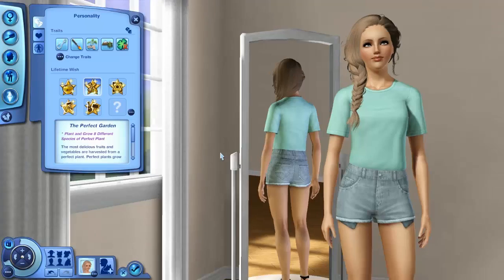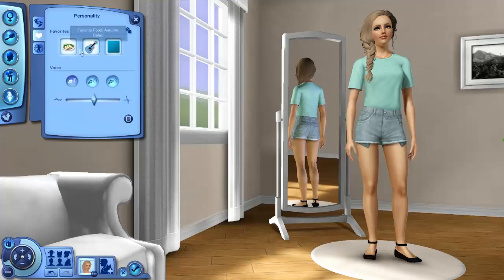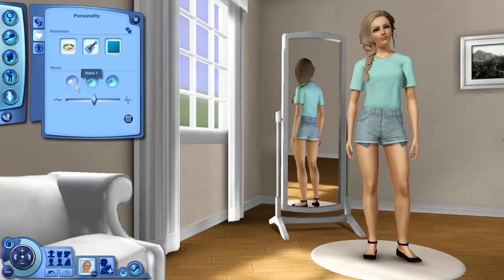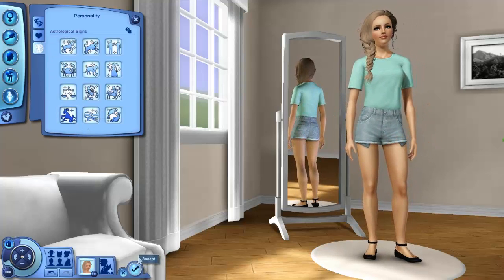She wants to have the perfect garden — she wants to plant and grow eight different species of perfect plants. She likes autumn salad, roots music, and the color turquoise. She is a Capricorn, so let's accept and get into the game.